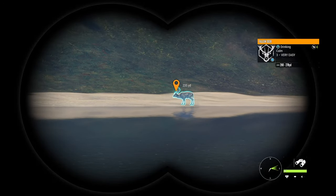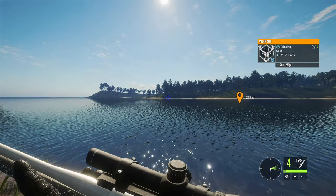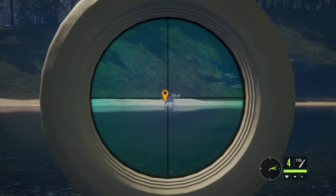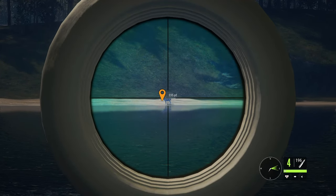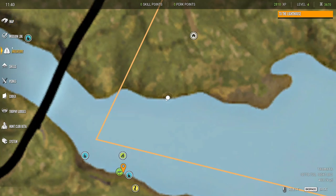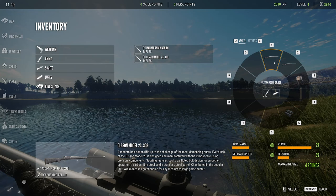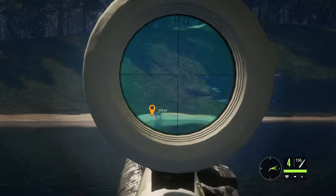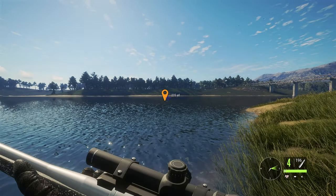This is part two of restarting from level one. We are on TL Aurora and we got a fallow deer out there at 235 meters. We have the 308, so we're gonna go ahead and take him. Let our heart rate go down a little bit so we can get a steady shot.